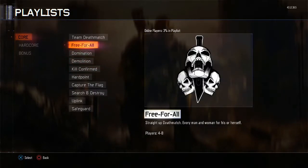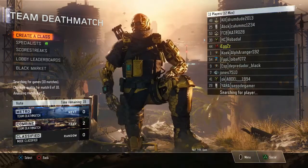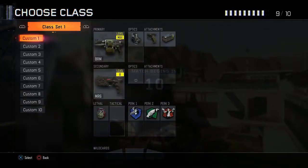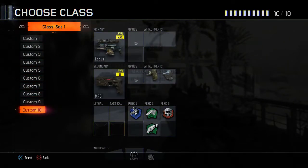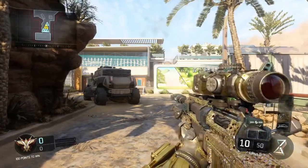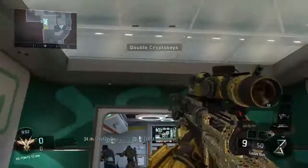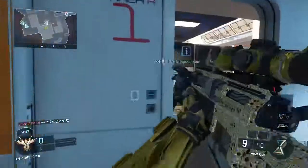So let's just go into Team Deathmatch real quick, and I'll cut to when I get put into a game. Okay, so now if I go down to my Locus class, as you can see it spawns in with diamond camo. It's a fully functioning weapon — I'll move it up and down and around — and it's diamond camo.